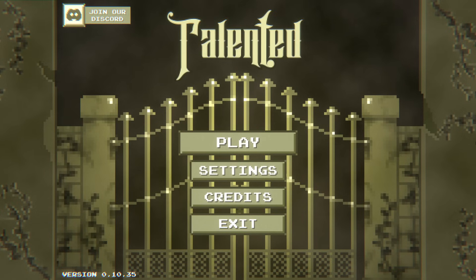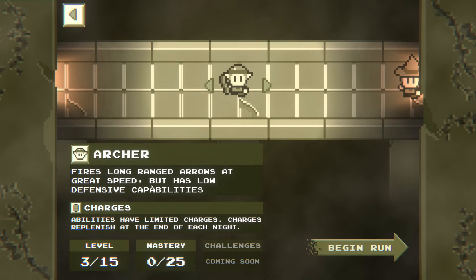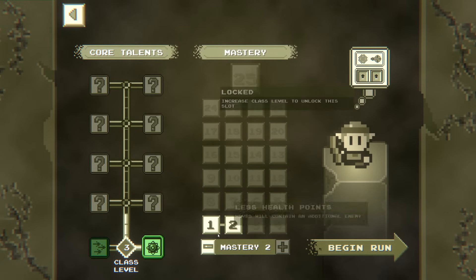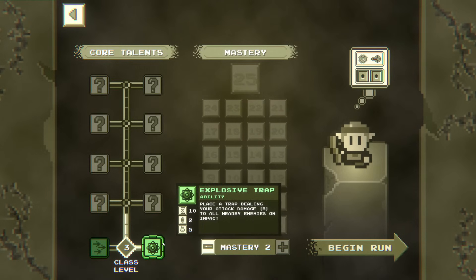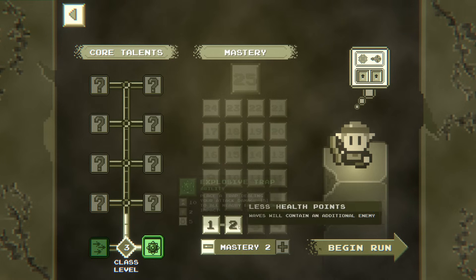Hello everybody and welcome or welcome back to Talented, the randomized talent tree roguelite. I'm excited to be back here today. We're going to be going back in with the Archer. We got some new stuff unlocked since last time, some more perks for them. We have not tried out the Explosive Trap ability that puts down an AoE explosion instead of the Quick Fire.